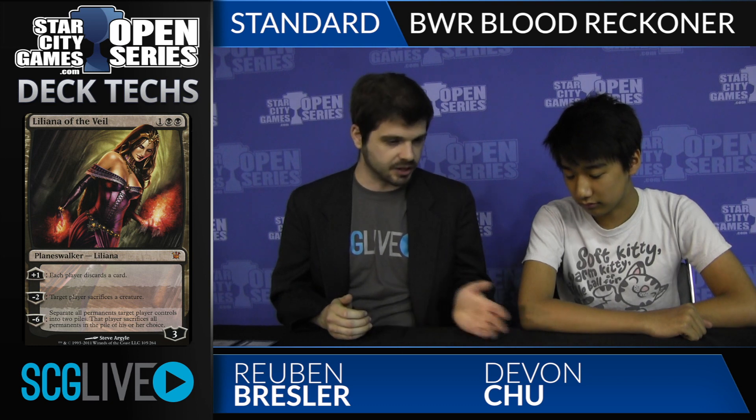You look at a black-white mid-range deck, it doesn't matter what the third color is, you almost expect there's going to be at least three Lingering Souls. And there's no Lingering Souls, especially when you're running Liliana of the Veil, which you are - very good with Blasphemous Act also to lower the price. But you're not, because you want to utilize the power of Rest in Peace, of which you're running one main deck.